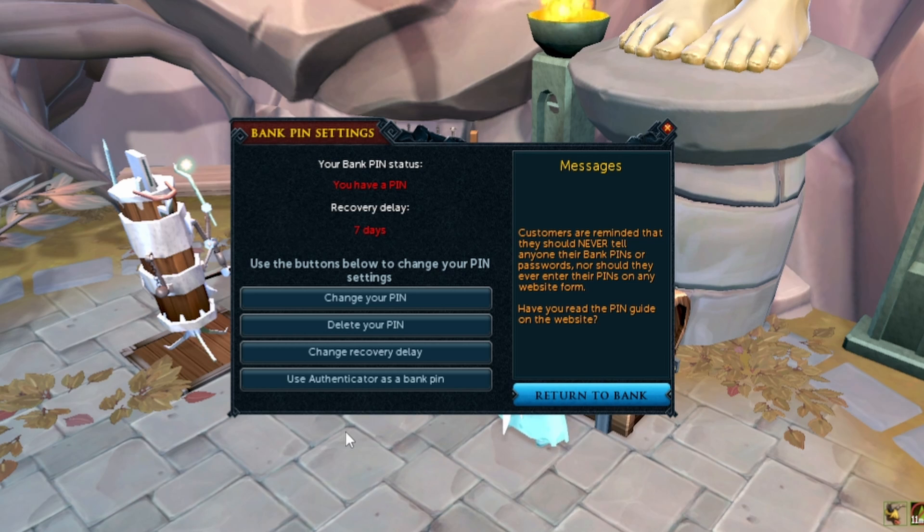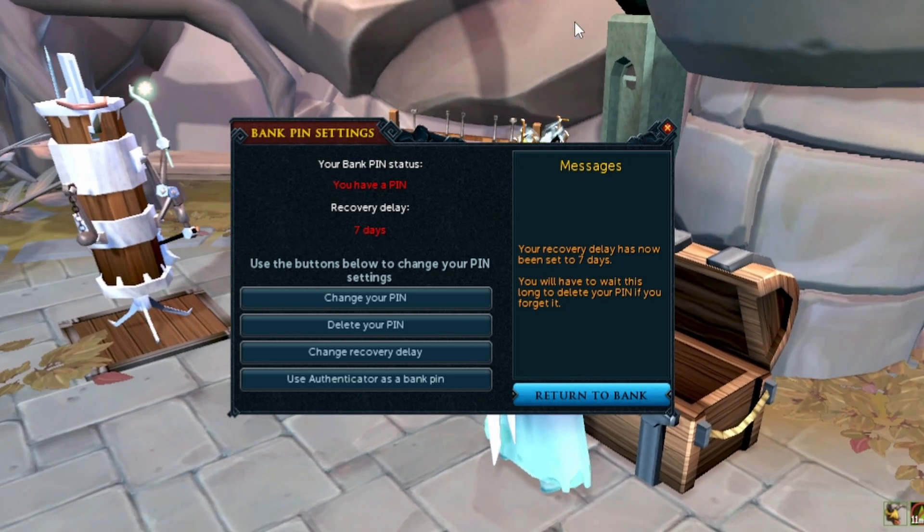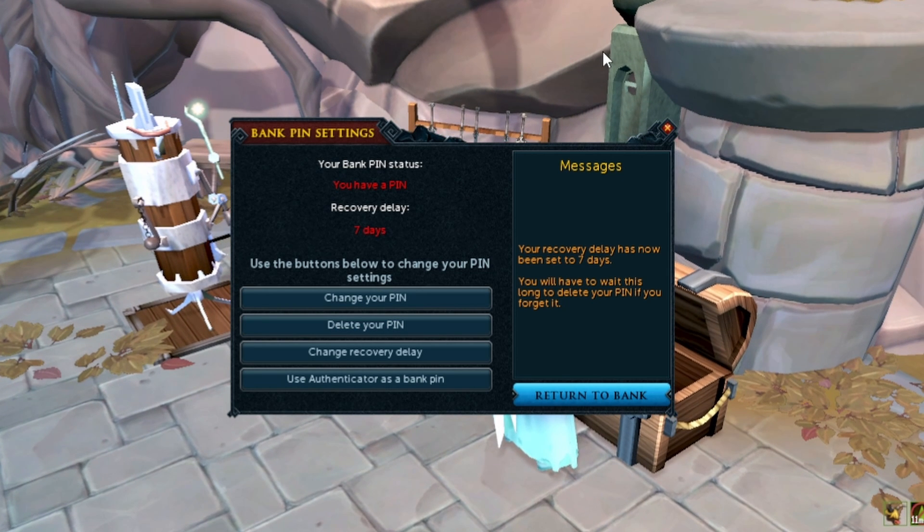One other thing you can do in here, which I think everybody should do — unless you have a specific reason not to — is change your recovery delay to seven days. So if I click it now, it's going to change to three days, right? And if someone gets onto my account, it'll only take them three days to actually remove my pin. But if I change this to seven days, then it's going to take them longer. It gives me longer to react, get back onto my account and sort this out. If it's only three days, you go away for the weekend, come back, your account could be gone. If it's seven days, it gives you a lot longer to deal with this and keep your items safe. But that, and having your authenticator as a bank pin, could be some extra steps for security.